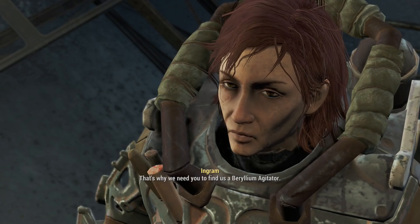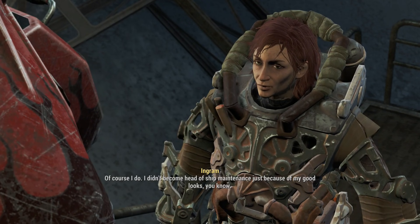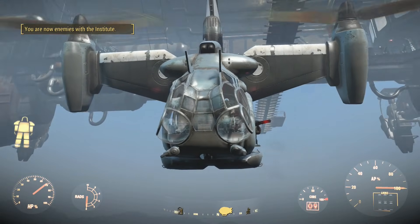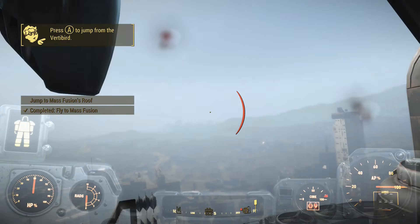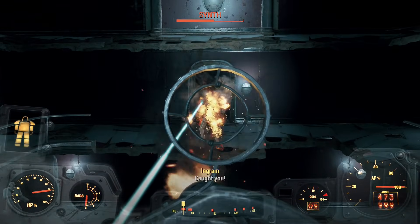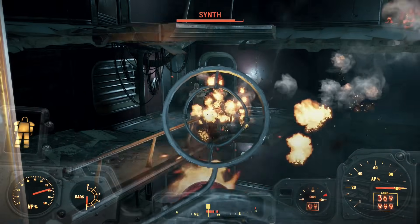Now there was only one last quest to do to get Liberty Prime back up and running. We needed to get the Beryllium Agitator from Mass Fusion. Proctor Ingram was to join me for this op. I had to ride in the Vertibird to get to Mass Fusion, and I half expected the challenge to end right there. But after the Vertibird takes enough damage they let you out on the roof, so I was all good. The majority of Mass Fusion was pretty easy, except for the fact that I had to use Ash Maker for a bit, and it was still pretty bad for the most part.